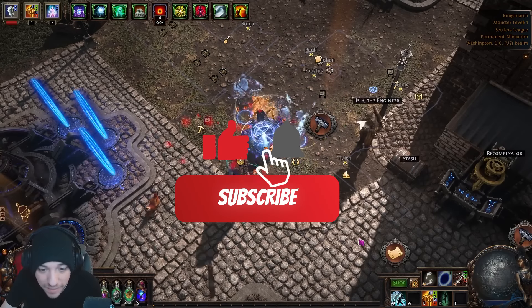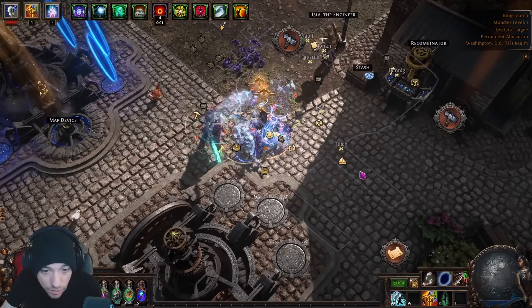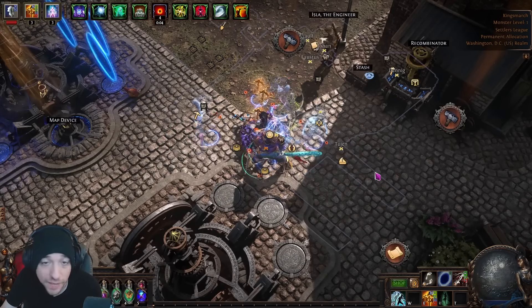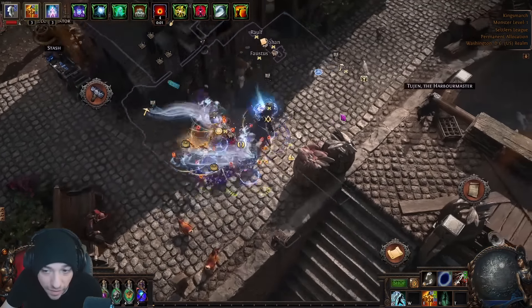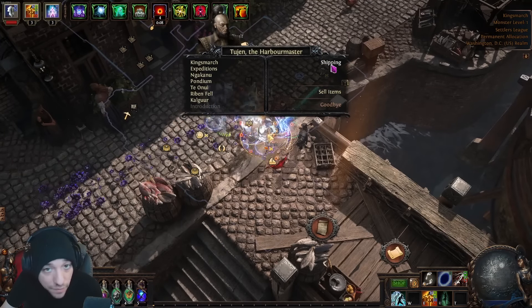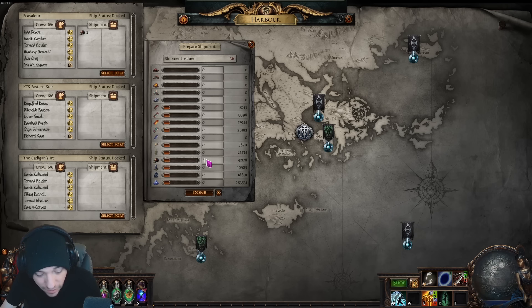Welcome back to a tips and tricks video covering the new update to how dust works when sending ships out of King's March. Dust scaling now has more of a flat scaling instead of a multiplier. The strategy seems similar so far — getting fewer divines but more chaos — though it's only been about a day of testing.